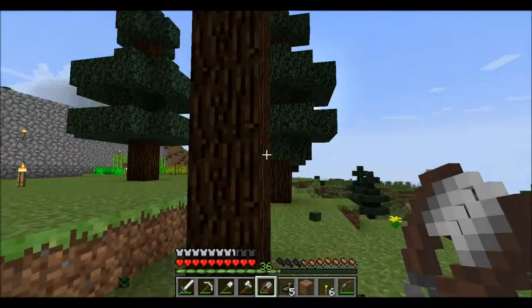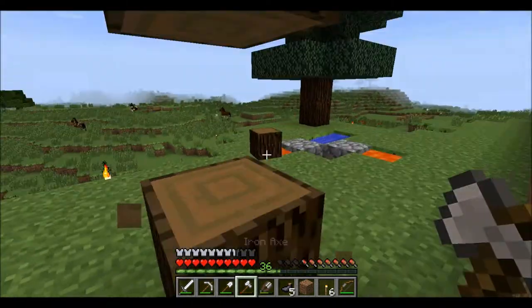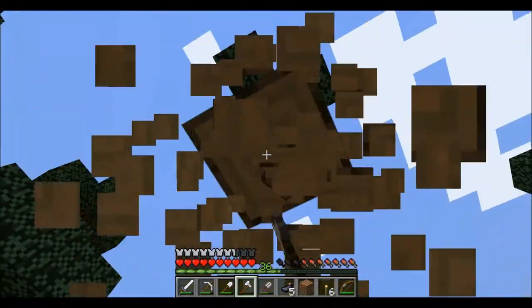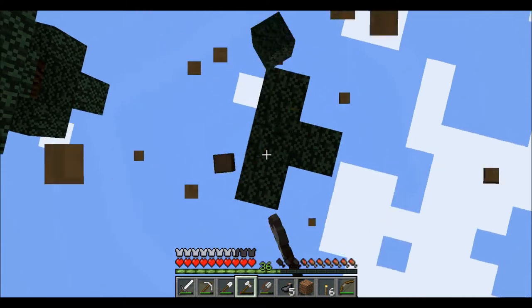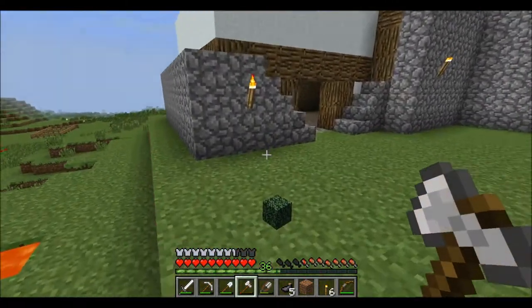The other way to collect leaves is with a silk touch enchantment, but we're not even anywhere close to doing enchanting yet. So for now, shears — anyway, it's easier.